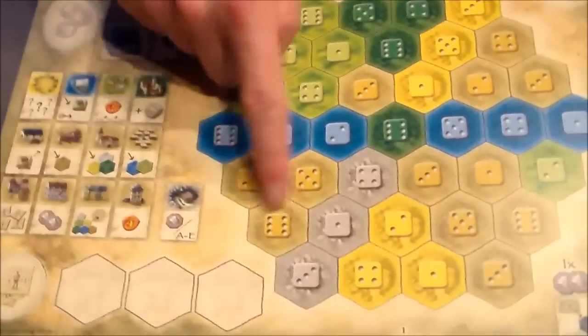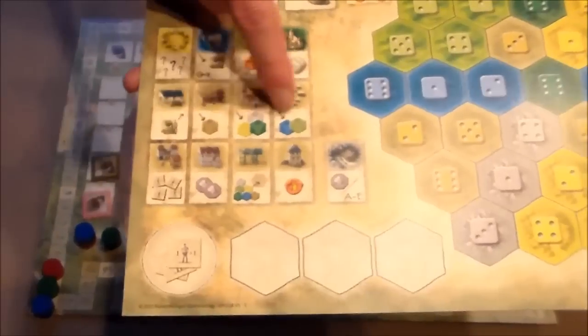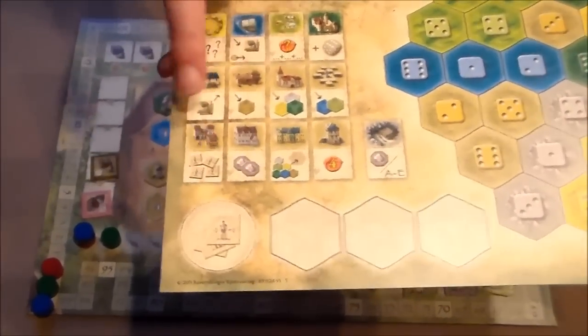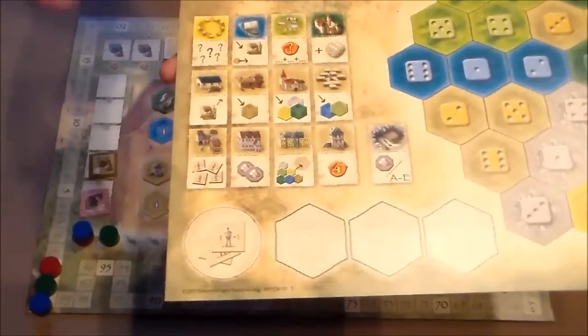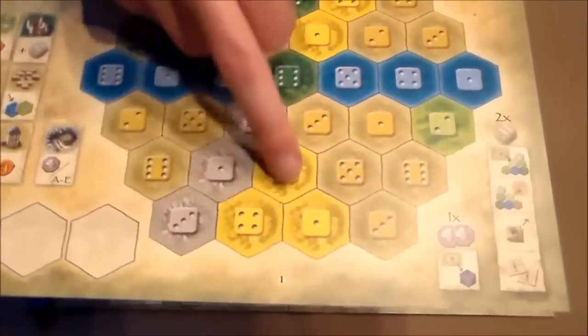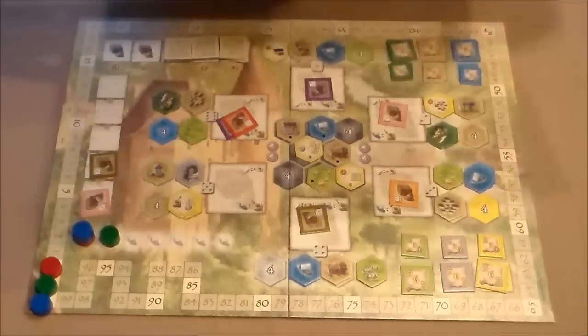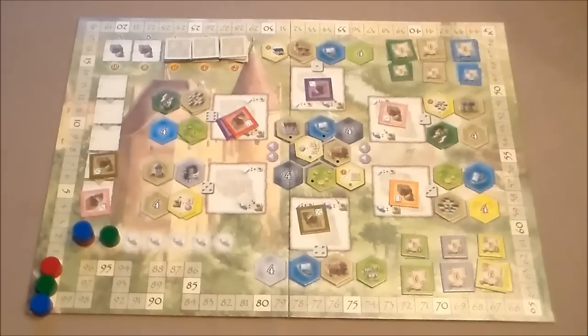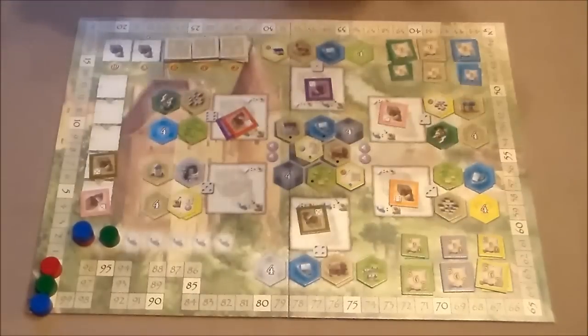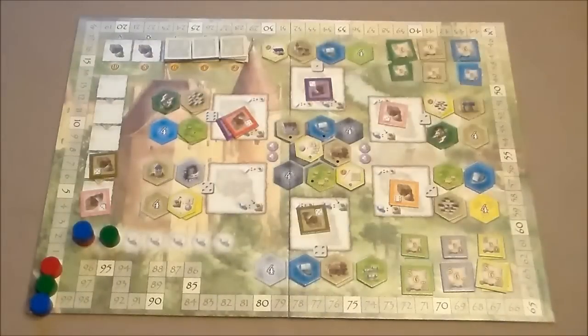The brownish tiles are buildings, and they each have a unique ability — some let you play an extra tile, give you points, give you workers, give you silver, or let you ship goods. All buildings have a different ability. Every building appears four or five times in the game. Then the yellow tiles are knowledge tiles, which go in their own zone. They are all unique and explained in the rules. A lot of them offer end-game scoring, so once you get one you can work towards it and score a lot of points.